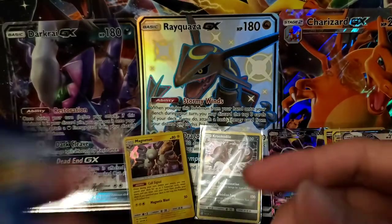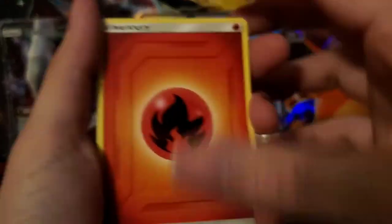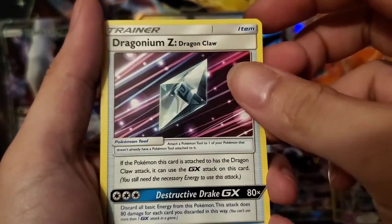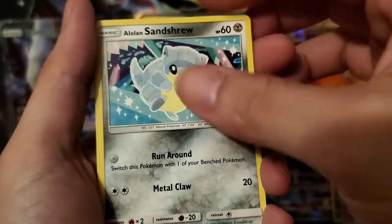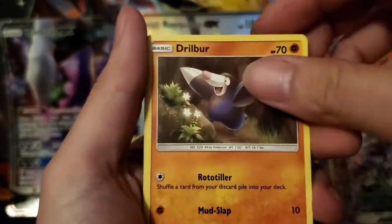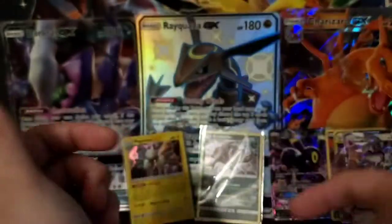We got a Fire Energy, a Vibrava, Great Catcher, Dragon Dance, Dragon Claw. We got a Tepig, an Alolan Sandshrew, Snorunt, Koffing, Drilbur, and then we got a Heliolisk.